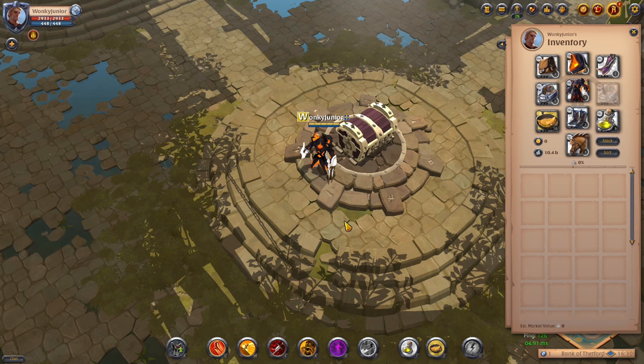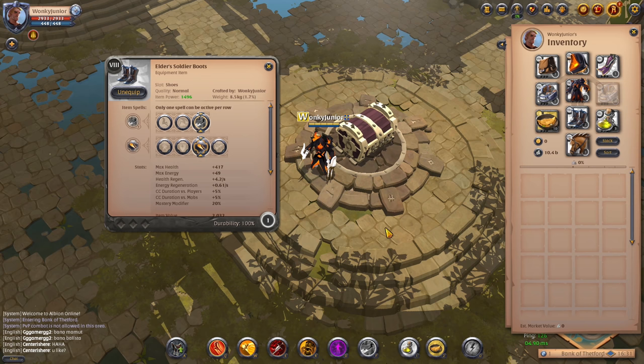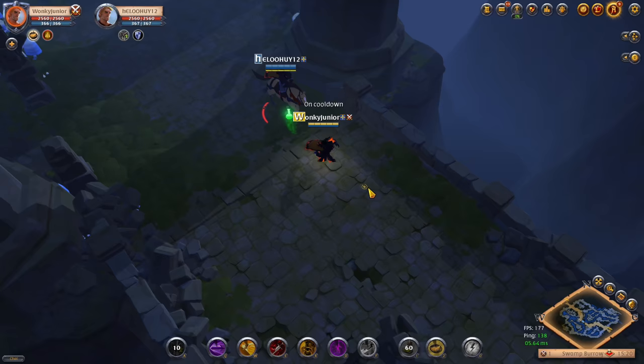For one of the last builds on the list, we have a Claws ganking build. For the weapon, pick the Claws. For the first Q ability, go with the second option; for the W, go with the fourth option; E you cannot change; and for the weapon passive, pick the first option. For the helmet, called Fiend Cowl, pick the third ability and for the passive go with the first option. For the chest piece, choose the Fiend Robe — for the R ability pick the third choice and for the passive take the first one. For boots, the Soldier Boots — pick the third F ability and the third passive as well. For the cape, go with the Thetford Cape. For food, pick the tier 7 omelette, and for potions use the tier 8 poison potions.